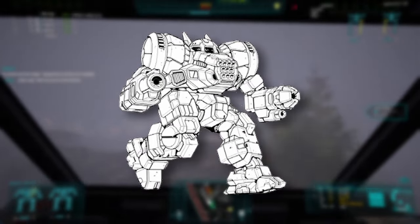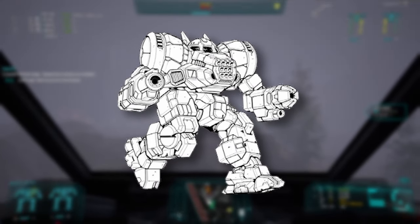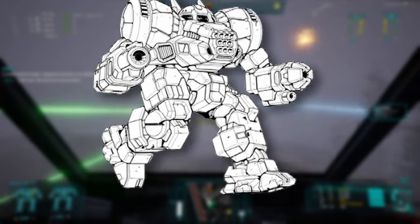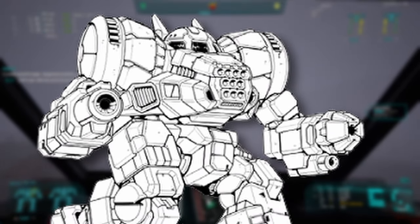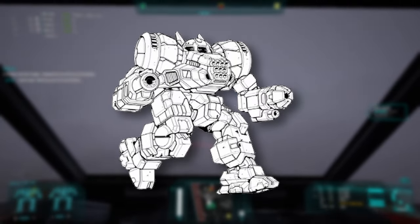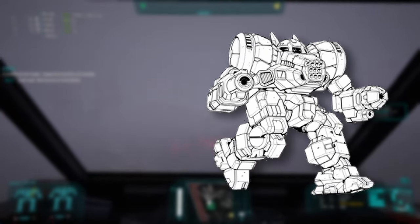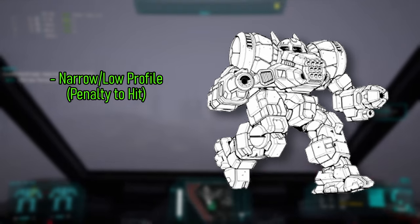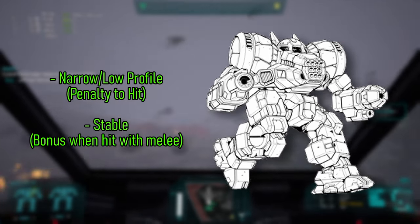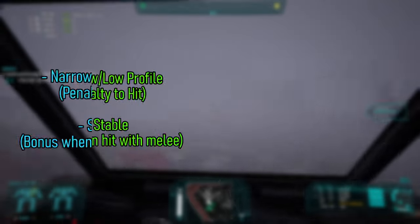Appearance-wise, it actually looks like a dragon's head, with arms and legs slapped on its sides and below it. You have the snout there where the LRM is located, and the other weapons are on the arms. It's also apparently a bit of a short king, which gives it a low-profile torque, and maybe due to the lower center of gravity, it is also stable.